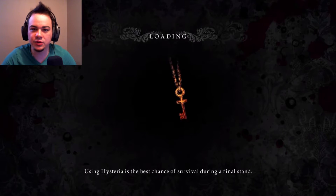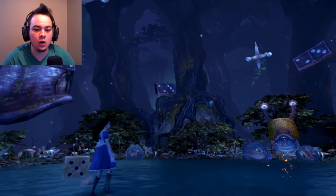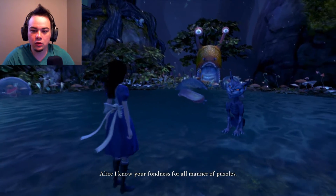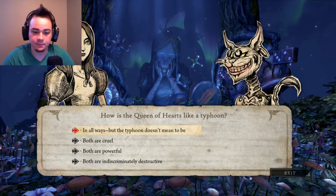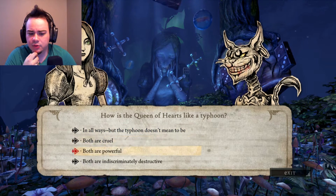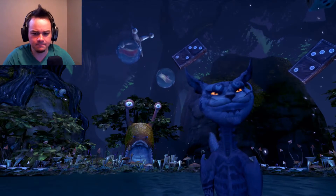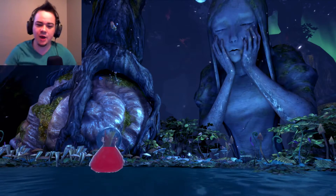Did anyone else just see us go into a shell? I'm pretty sure there was a thing back there that we could have got. Now, as I know your fondness for all manner of puzzles — how is the queen of hearts like a typhoon? In all ways, but the typhoon doesn't mean to be. Both cruel, both powerful. Perfect. Woohoo! We're smart!